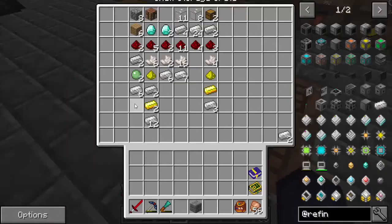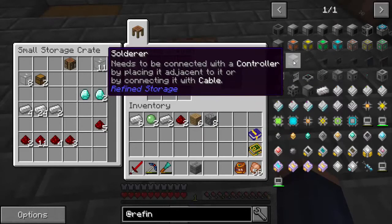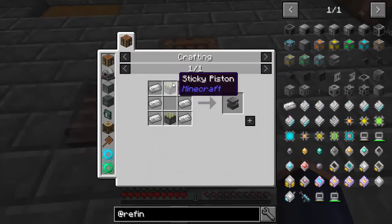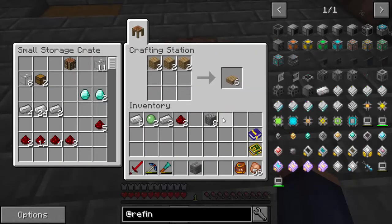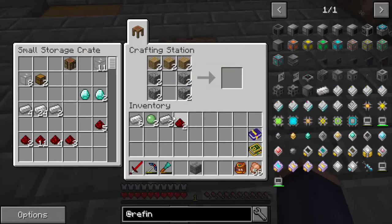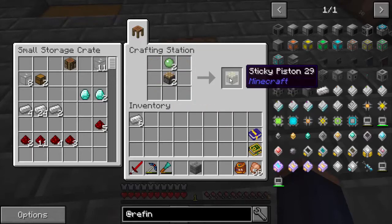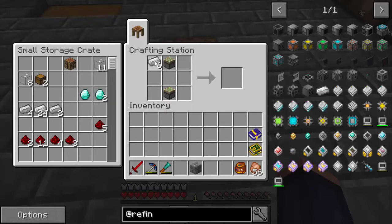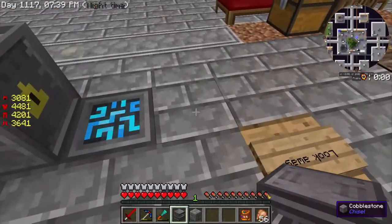Now the second thing we're going to make is going to be the solderer. That's what we're making next - it's not too difficult. It's two sticky pistons with some quartz enriched iron that we made at the beginning. So let's go ahead and get that going - we need two of these, make them sticky, and just like this - now we have our solderer.